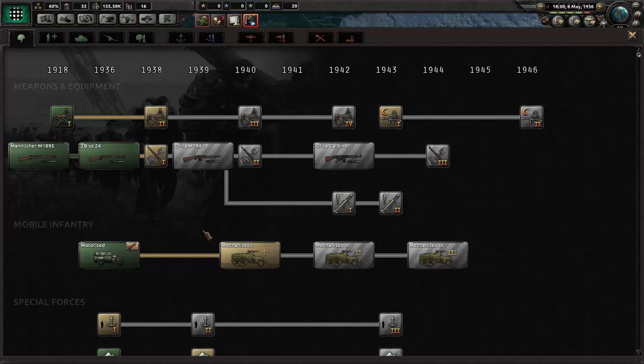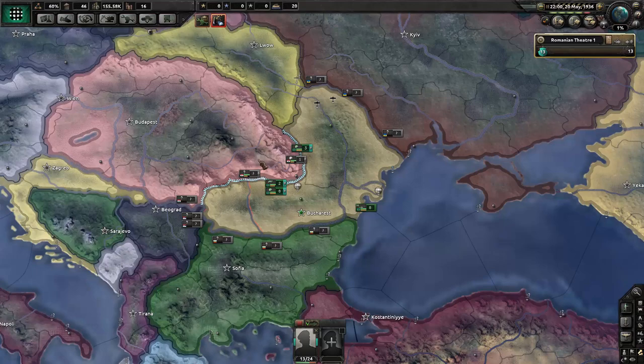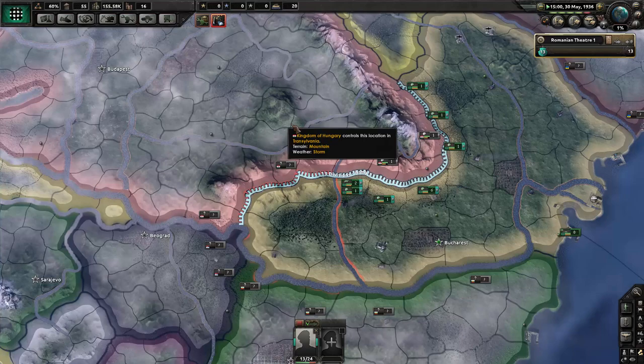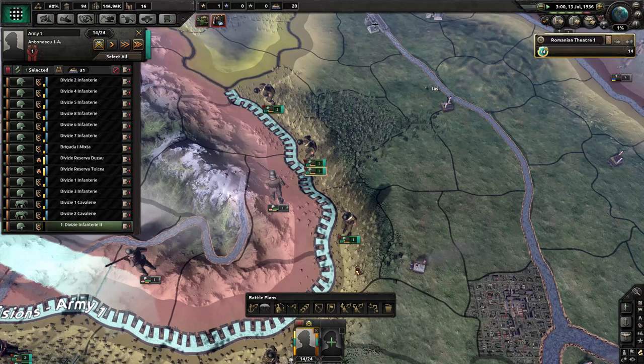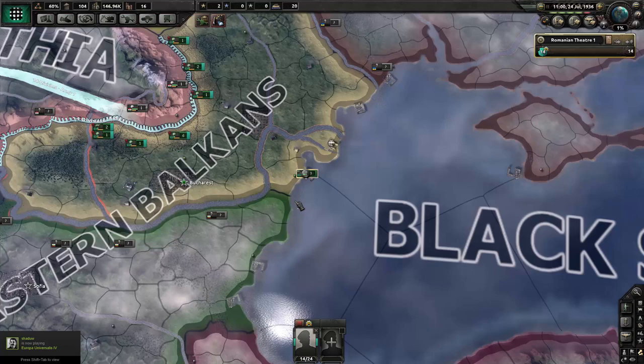We are going to remilitarize Oltenia. After that we'll go for our infrastructure effort. We're not going to claim Transylvania quite yet. We're building one unit in Moldova but we're probably still behind Hungary militarily. We got a new general and we're going to train these guys up to get a couple of army experience points before we need to design new stuff.